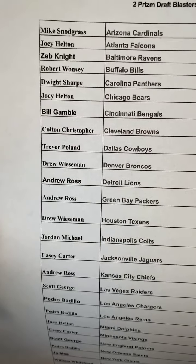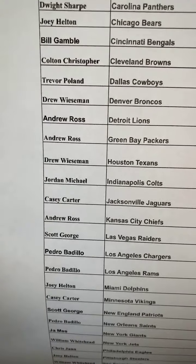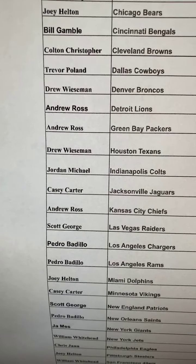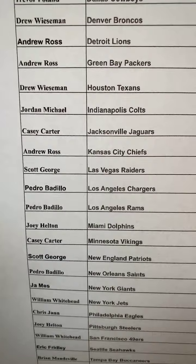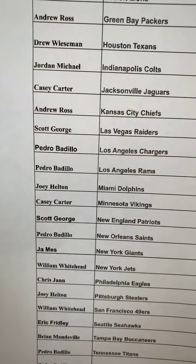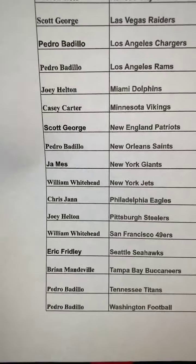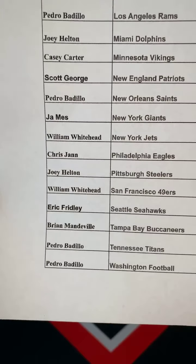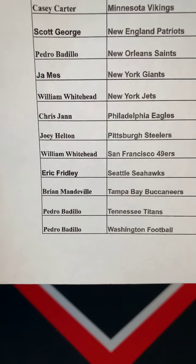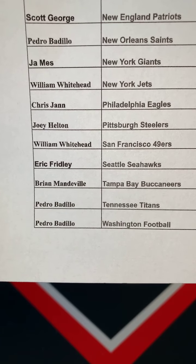Colton has Browns, Trevor has Cowboys, Drew has Broncos, Drew has Lions and Packers, Drew has Texans, Jordan has Colts, Casey has Jaguars, Andrew has Chiefs, Scott has Raiders, Pedro has Chargers and Rams, Joey has Dolphins, Casey has Vikings, Scott has Patriots, Pedro has Saints, James has Giants, William has Jets, Christian has Eagles, Joey has Steelers, William has 49ers, Eric has Seahawks, Brian has Buccaneers, and Pedro has Titans.